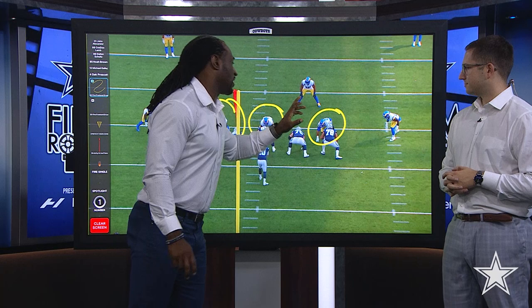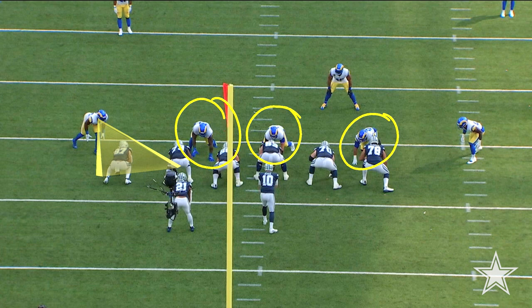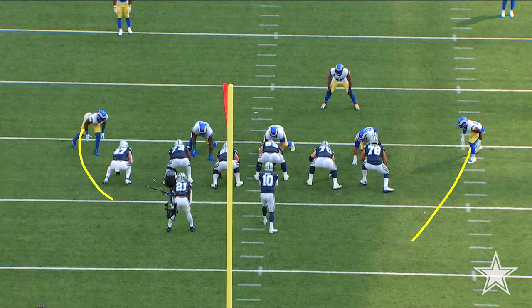I want you guys to pay attention to these defensive linemen. You have three true defensive linemen down in a stance. What do you have on the outside? You have these defensive ends in a standup position — they're in this track start position. Their job is primarily to maintain containment, stay on the outside, whether it's a pass play or run play. When these guys come up the field and outside and you're able to manipulate and control them inside, all of a sudden you have these big gaping holes, and that is exactly what the Dallas Cowboys want.